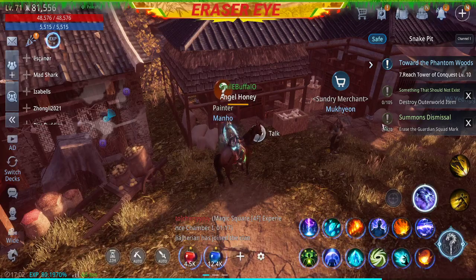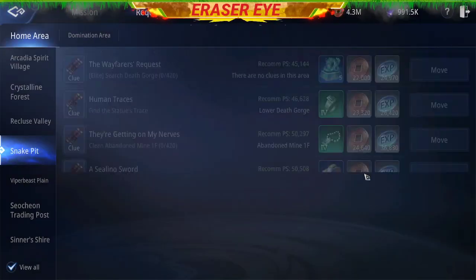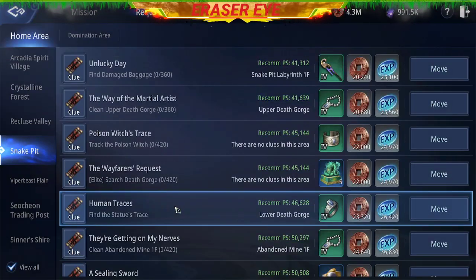Hi guys, this is Razer once again. We'll be doing another quest at Snake Pit. We'll go to Mission, Request, and Human Traces.